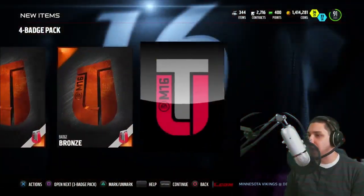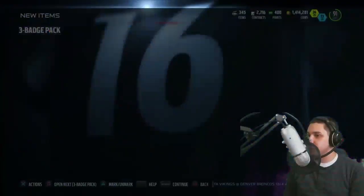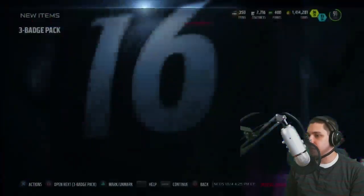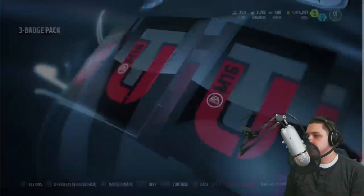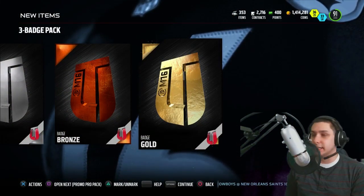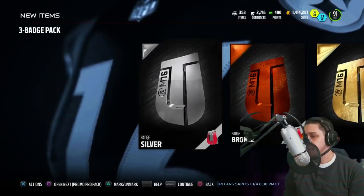Let's start off with the four badge pack. We're trying to get some elites here obviously, and it's looking very bronze so far, but at least we get a gold — alright, not too bad. Let's hop in here and get through the three badge packs: bronze, silver, and another bronze. Bronze, bronze, bronze, alright. And then we've got one final one before we get into the pro pack: silver, bronze, and a gold. So we got two gold badges, a couple of silvers, and then mostly bronzes — no elites, but that's alright.